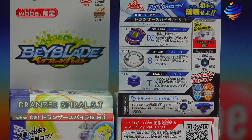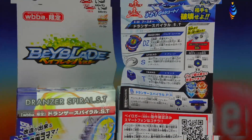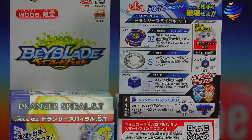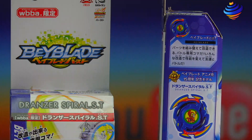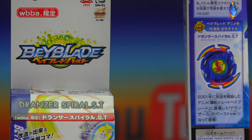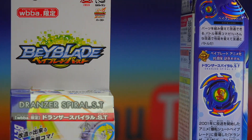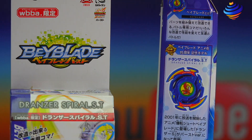If there are any fans of the old generation series, they can just get a chance to actually get this Bey. Now let's go part by part: we got our Layer, which is Dronzer Spiral; we got our Disc, which is Spread; we got our Driver, which is Trans. The side of the box explains this old generation Bey is from 2001. You can see where it says 15 — it's 15 years old! It came out in 2001, 15 years later!